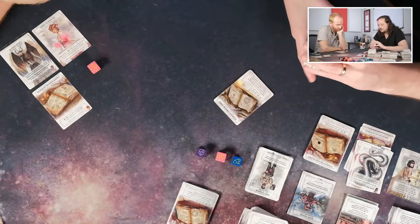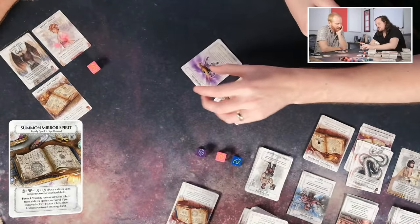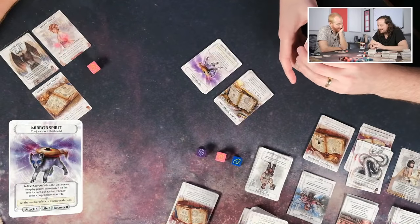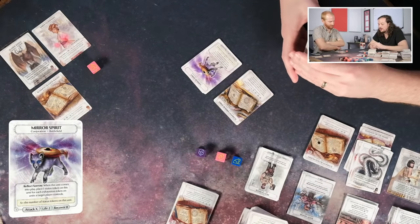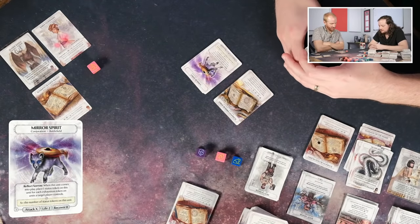Summon Mirror Spirit costs a basic and a sympathy symbol. Place a Mirror Spirit on the battlefield. Removing all status tokens from a Mirror Spirit you control — if you remove at least one — lets you place an Exhaustion token on a target unit. The Mirror Spirit itself has Attack X, Life 2, and Reflect Sorrow: when it comes into play, place a status token on this unit for each Exhaustion token on units a target player controls. That's significantly good.